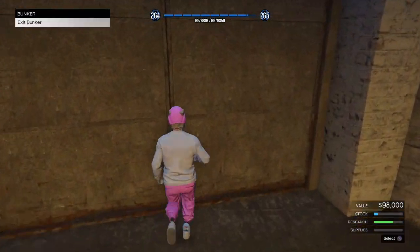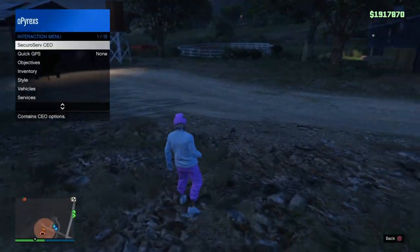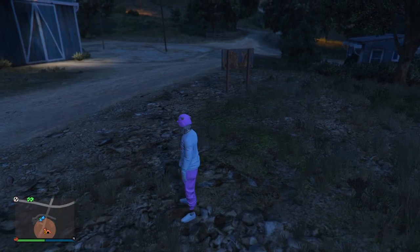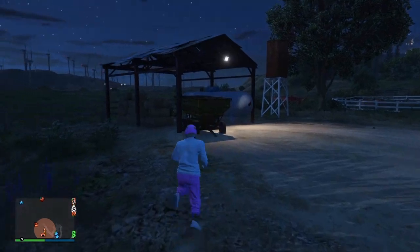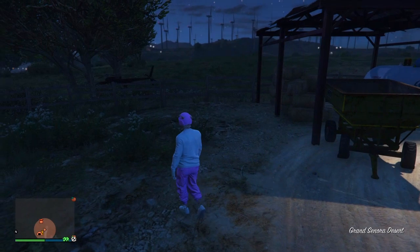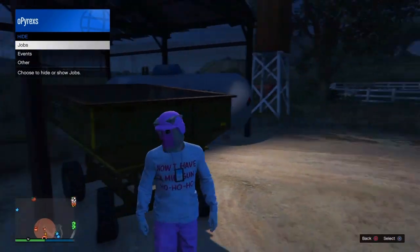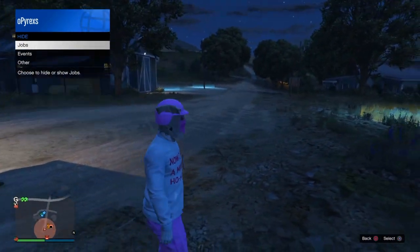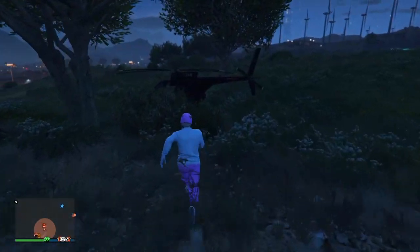After that, make your way outside your bunker. When you guys are outside your bunker, register as a CEO — I'm already registered — and just call your buzzard. Please do not call any personal vehicles because it will ruin the glitch. Also guys, if your map jobs won't show, hold the interaction menu and go to Hide Options, then go to Jobs, then go to Customs. You can now see any job on the map. After that, make your way to your facility.